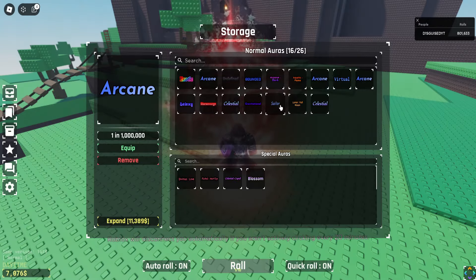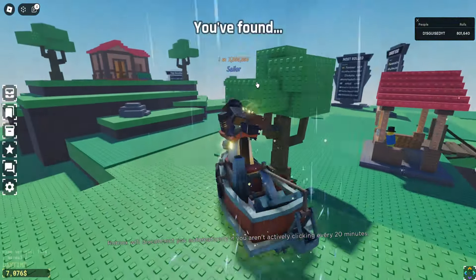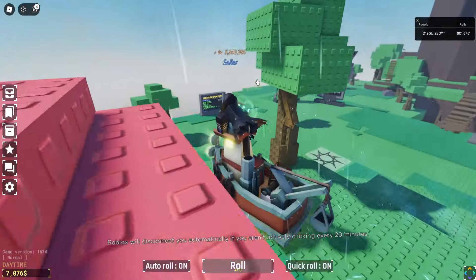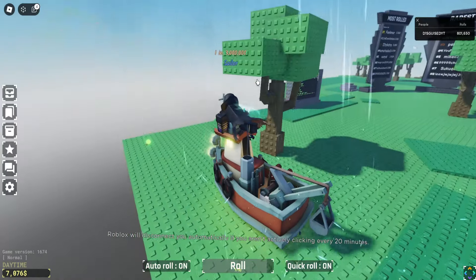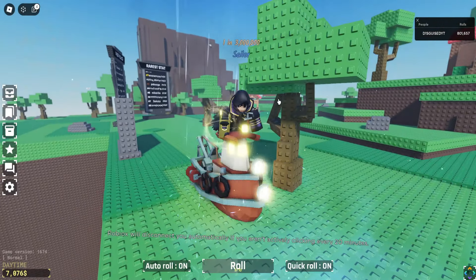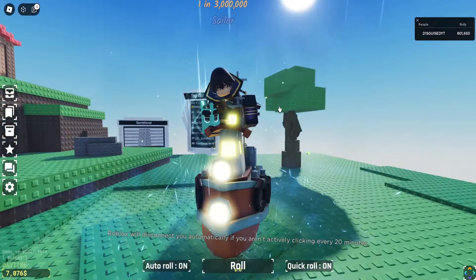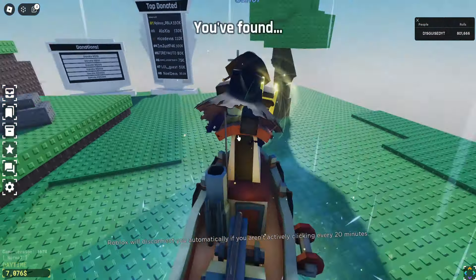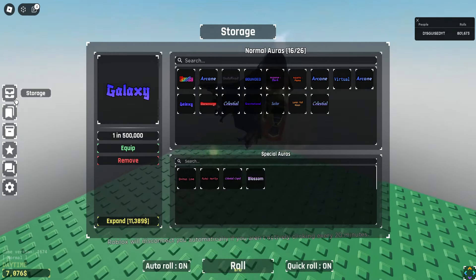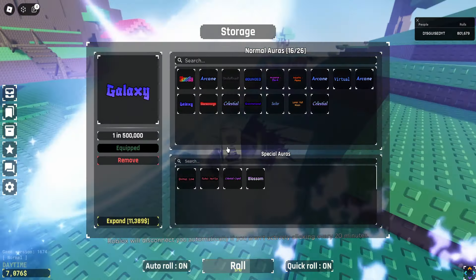Next up, we have Sailor. Sailor is just drippy. The moment you go into a public server with this, everyone is like 'what is this?' I love that about it — it's really cool having something that is really unique. The only slight complaint I have is the one FPS animation, but I absolutely love this. The same as with Celestial though, you literally cannot pick up potions with this — it's literally impossible.